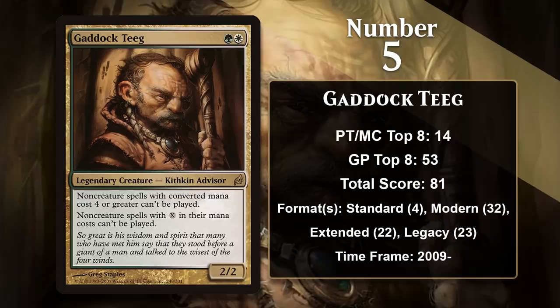In Modern, he is particularly good at hating on Tron, Storm, and Ad Nauseam. He's also useful in Legacy against Storm and Ad Nauseam. He also nerfs commonly played cards in both Modern and Legacy, like Chalice of the Void, Engineered Explosives, Hangarback Walker, and Walking Ballista. He even sees mainboard play in many decks since he has such a reasonable baseline, and in Legacy and Modern, Gaddock is frequently tutored up from a singleton copy in the mainboard, making it easy to get him against the decks where he really matters.